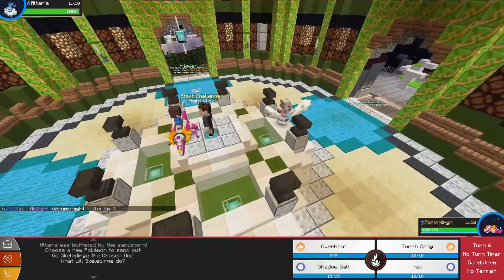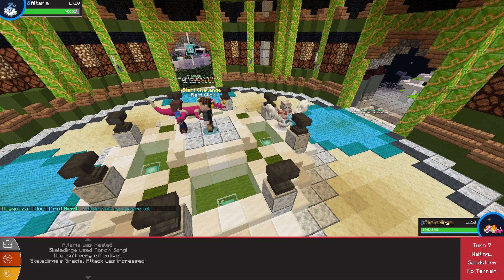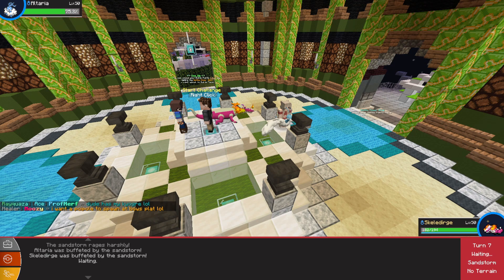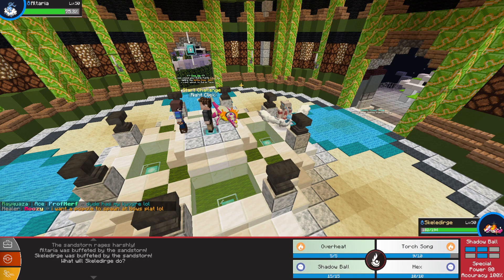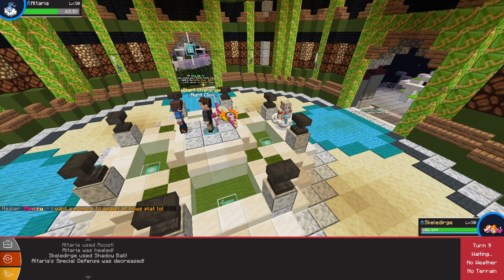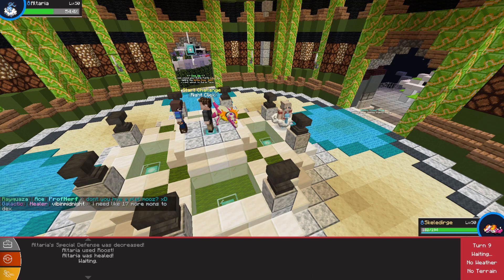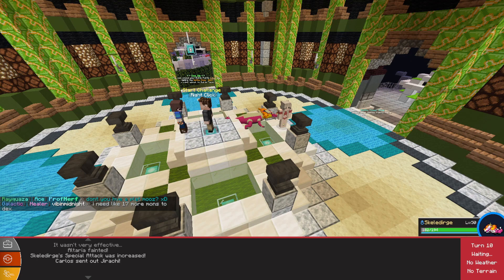Skeletor is in now. Let's hit a Torch Song to see if we can get a Special Attack boost - okay, a little bit of damage, I'll take that. Going for Shadow Ball, nice damage. Another Shadow Ball - and there we go, that's some good damage. Going for Torch Song for another Special Attack boost, finishing off the Altaria.